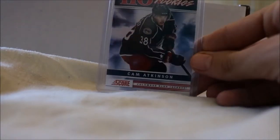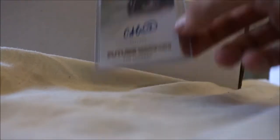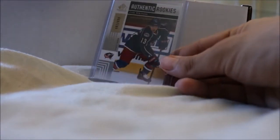We have his Score Short Print Hot Rookies — no numbering on it, it's technically an error card but they're all like that. We have his Future Watch Auto numbered to 999 and a Future Watch Auto Patch numbered to 100 with three colors. We also have his SP Authentic Rookie Extended and his SP Game Used Rookie numbered to 699.